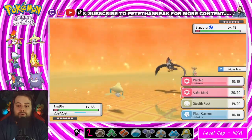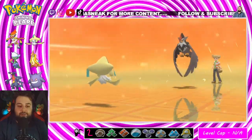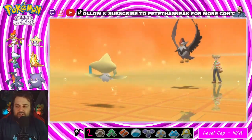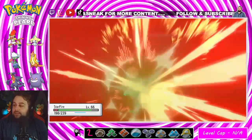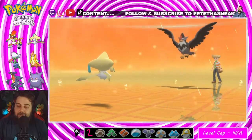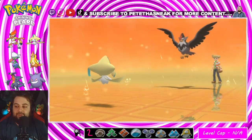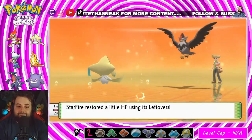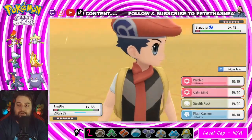Rival did Rain Dance — not sure why. I'm going to go Calm Mind, see if I can sweep. I got my death counter here active and the layout open. I'm going to be really sad if I lose people, but at this point it is what it is. I think we're okay — going to go Psychic.